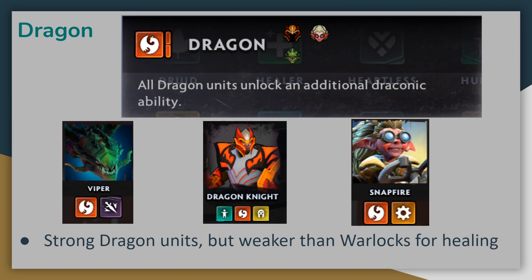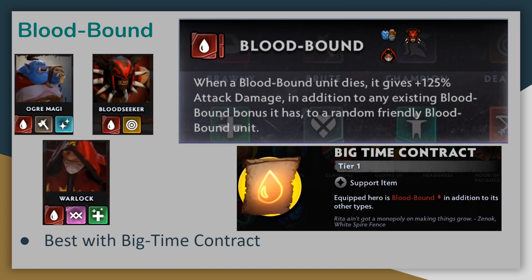Dragons are very strong individual units, but other than Dragon Knight, they don't really provide very valuable secondary alliances. They can allow Legion Commander to heal herself via Will of the Bullsnake, but generally Warlocks do a much better job of healing, so I tend to avoid Dragons. Next up, we've got Bloodbound, and this alliance is only really valuable if you have a Big-Time Contract item, since otherwise you'd have to include too many low-impact units to activate it and make it worthwhile.